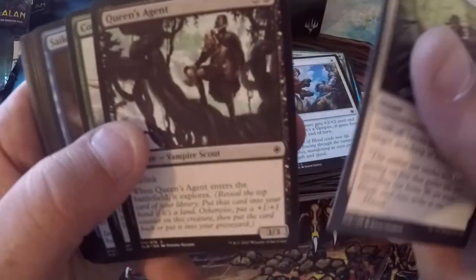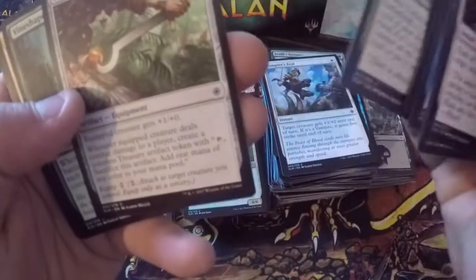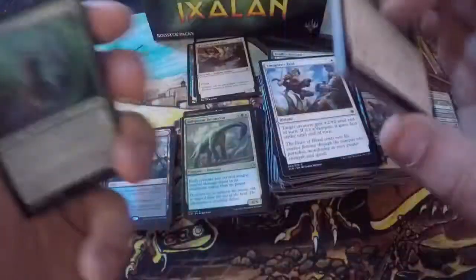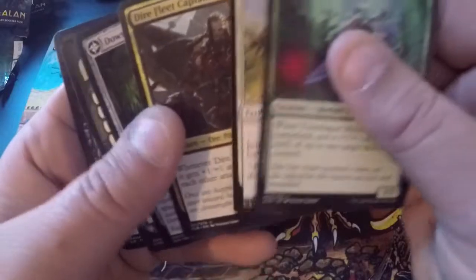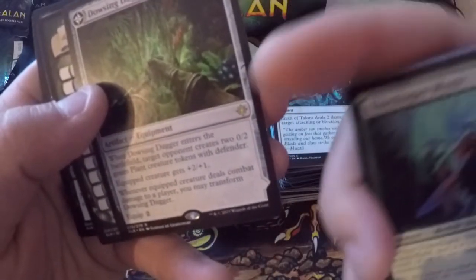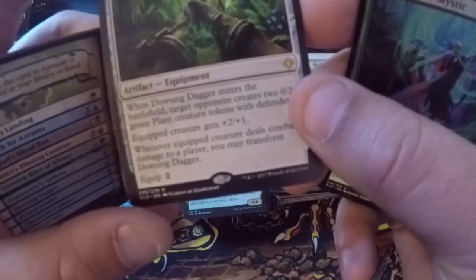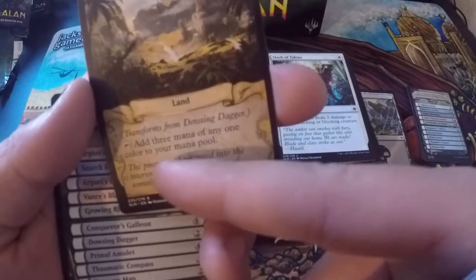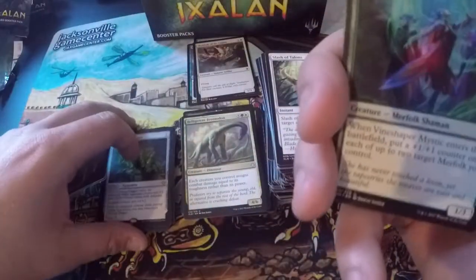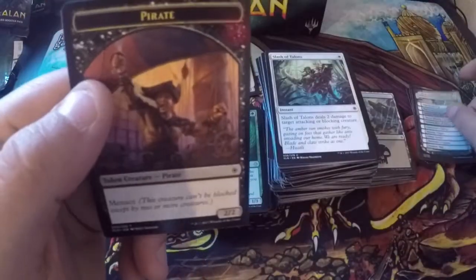Slash of Talons, Queen's Agent, Commune with Dinosaurs, Sailor of Means, Pirate's Cutlass, Vanquish the Weak, Jungle Dweller, Ancient Brontodon, Tishana's Wayfinder, Prying Blade. Vineshaper Mystic is our uncommon. Imperial Lancer, Dire Fleet Captain — I really do like that card. Dousing Dagger — when it enters the battlefield, target opponent creates two 0/2 plant creature tokens with defender; equipped creature gets +2/+1; whenever equipped creature deals combat damage to a player you may transform it into Lost Vale, where you can add three mana of any one color to your mana pool.